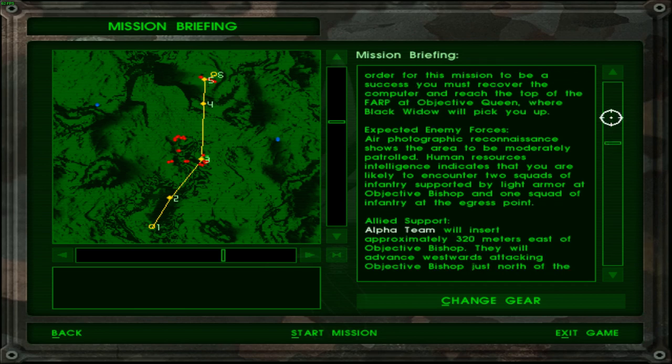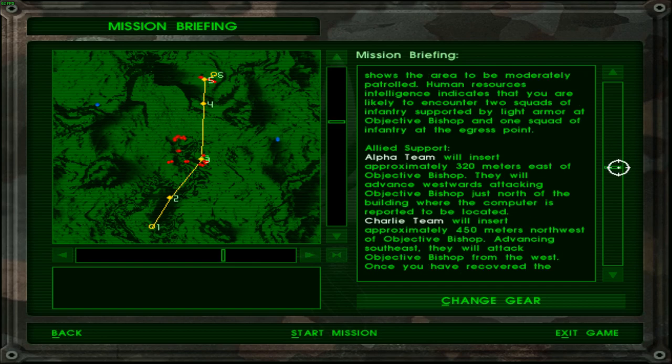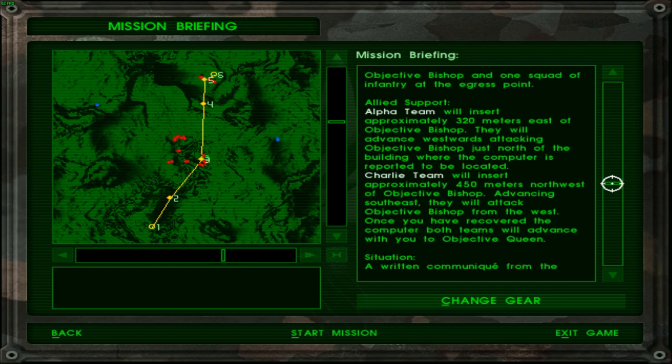Air photographic reconnaissance shows the area to be moderately patrolled. Human resources intelligence indicates that you are likely to encounter two squads of infantry supported by light armor at Objective Bishop, and a first squad of infantry at the egress point. I can already see that this is light armor. So basically we are going to have to triple-shot every enemy that we see. Maybe pistols or some machine guns will work, but who uses them anyway?